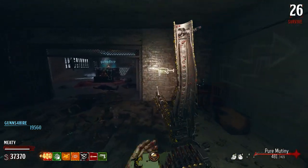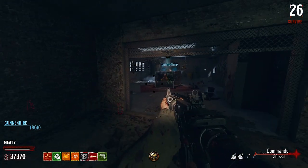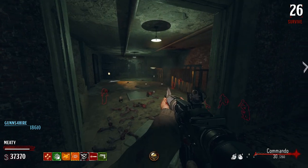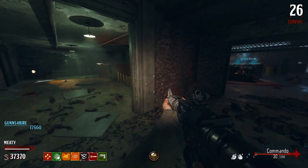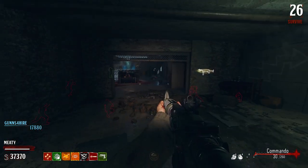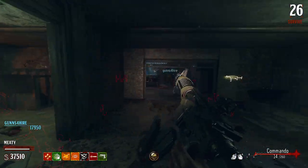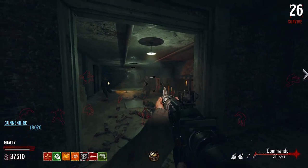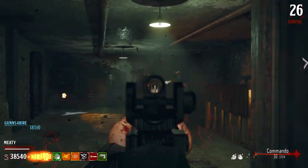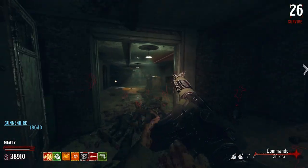I saw the AA in there — I kind of want to try the AA-12. Tech 9 — a lot coming up to that window. What is that? Lee Enfield? I'm using a Commando unpacked — yeah, it still kills. It's like pack-a-punch isn't doing much more damage than expected.